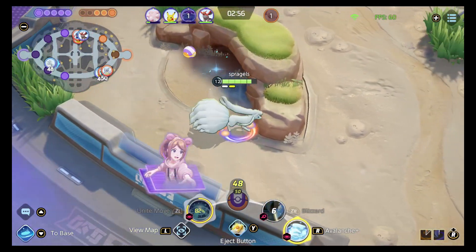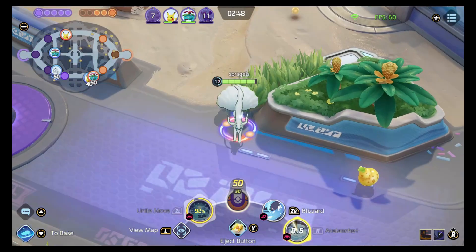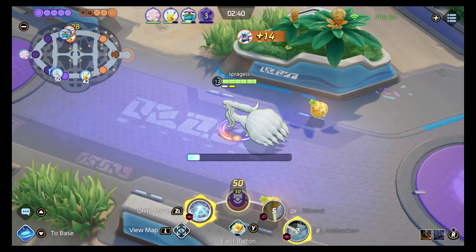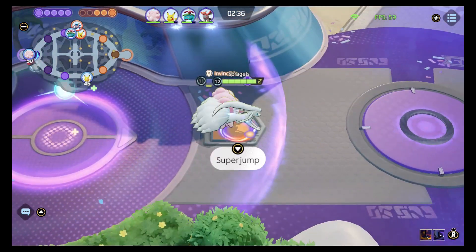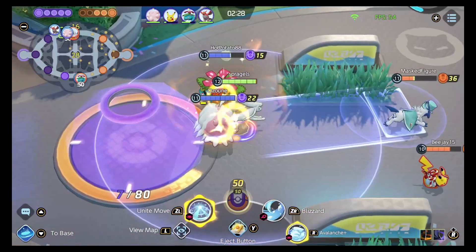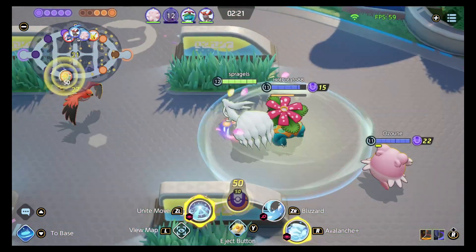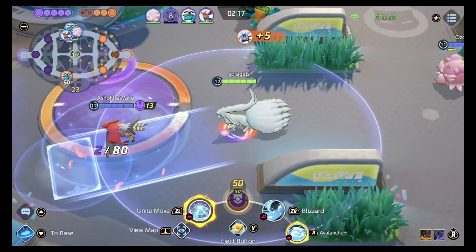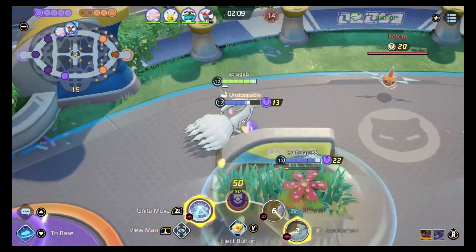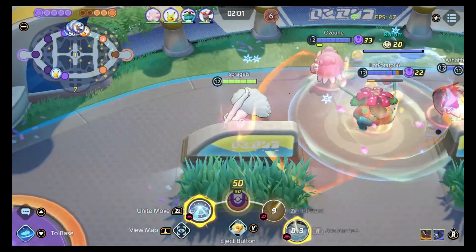Try to be there for big team fights, but you can't still be unevolved at three minutes thirty seconds — that's pretty crazy. I want to stay around the bottom lane goal up until Zapdos. Looking for more farm, I see two people fighting top and Pikachu holding bottom. I want to keep our goals intact. Lately Zap has been falling faster than normal, so if they're busy scoring elsewhere, it would actually be ideal for us to just take Zap while they're distracted — I've seen that happen a lot lately.